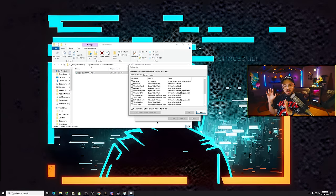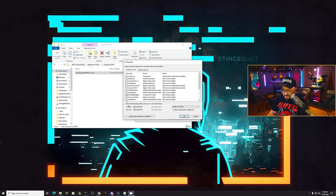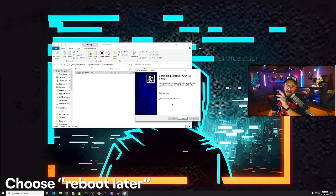Think of Equalizer APO as flagging an audio device to say 'hey, look for these effects in Configuration Editor.' The only one we want to change is the Hi-Fi Cable, because we're creating a virtual cable with our effects on it to choose inside Call of Duty. From the list inside Configurator, find the Hi-Fi Cable, check it, and select it in blue. Then go down to the bottom and click Troubleshooting. At this point it should have two boxes — pre-mix and post-mix — with 'Install APO' checked and it should say 'Install LFX/GFX.' Once that's checked, hit okay. When it asks to reboot, check 'I want to manually reboot later' and click finish.